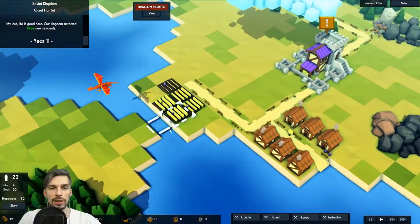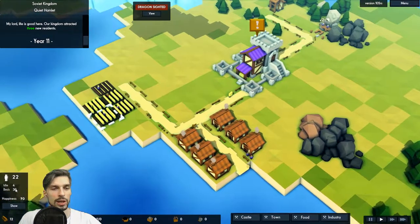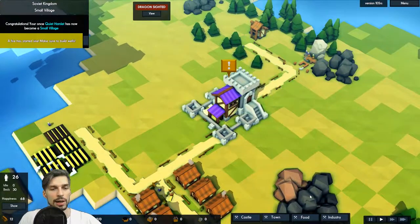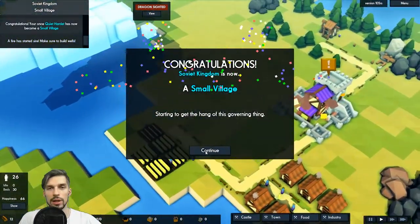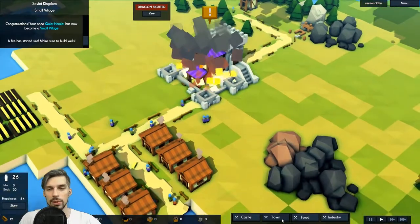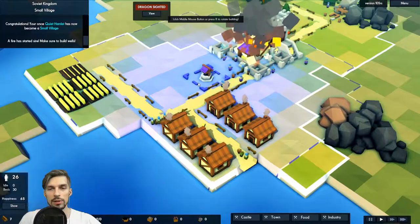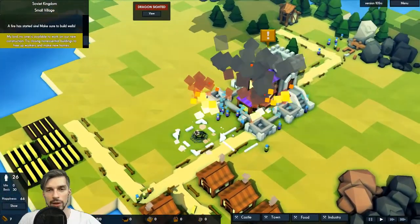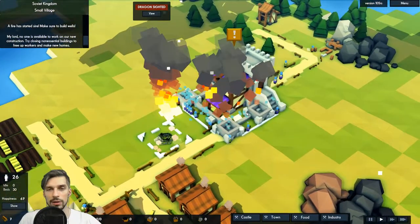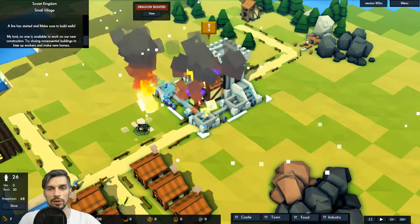The dragon is bored with us and flying away — that is good. We can suit 30 people and we have 22. Congratulations — we had a fire started! Make sure to build wells. We don't have wells — let's build some right now. Build a well or our castle will catch fire and I don't want it destroyed, it's my main building after all. Now we have a well in construction.